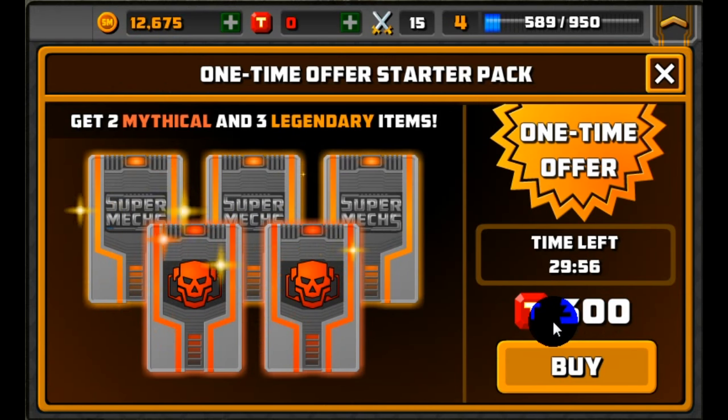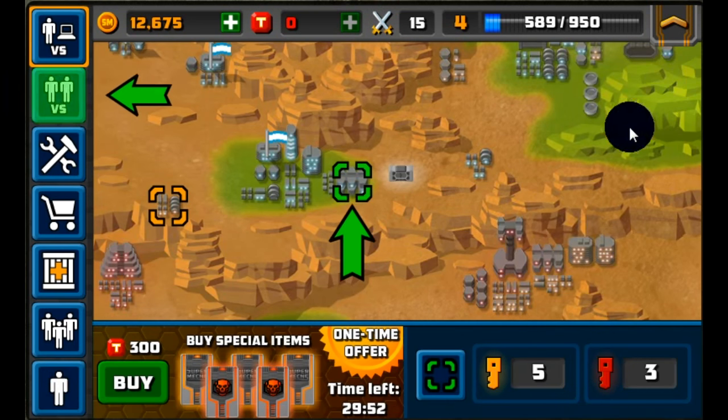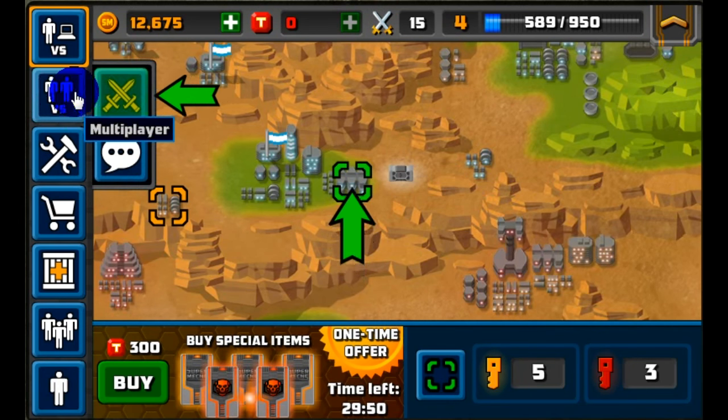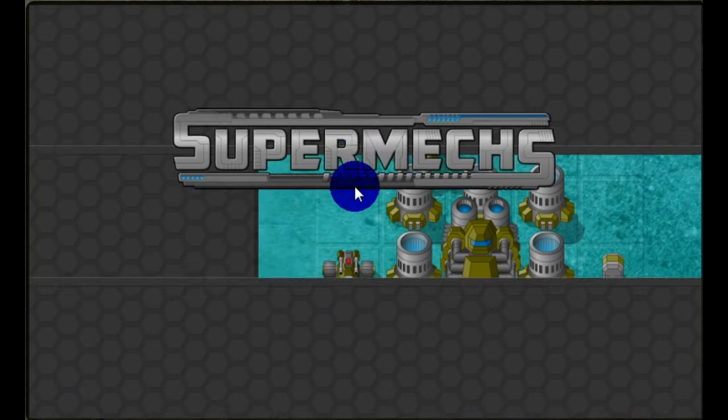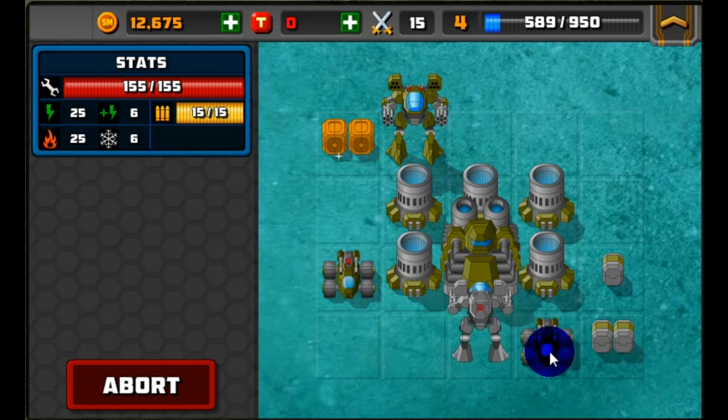When you create a new account you'll be offered a one-time starter pack, which is a really great deal if you want to invest some tokens right away. If you want to do a lot of battles you can click the multiplayer button, but for now we're going to finish the campaign and keep ranking up.